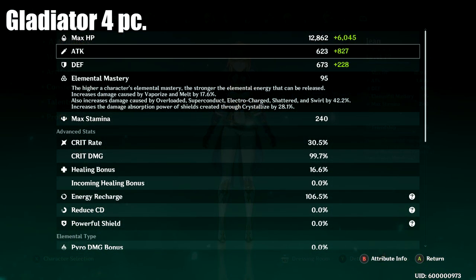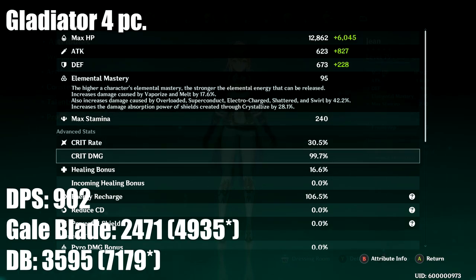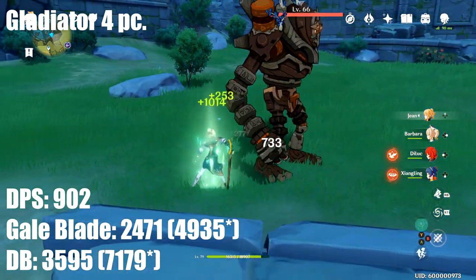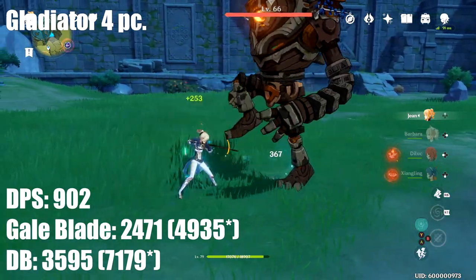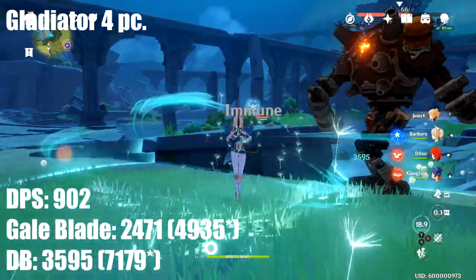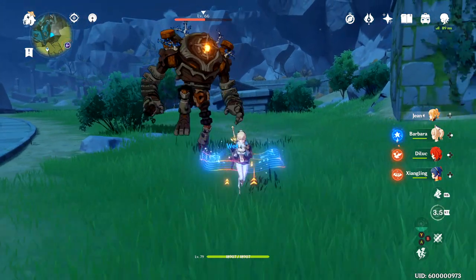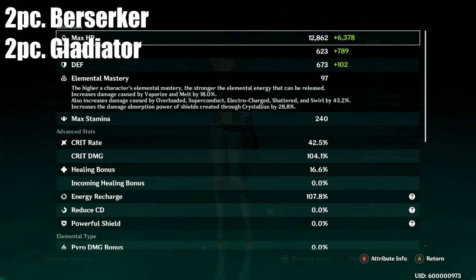The four-piece Gladiator set gives a total DPS of 902, with Gale Blade hitting for 2,471 and Dandelion Breeze hitting for 3,595. On crit, Gale Blade hits for 4,935 and Dandelion Breeze hits for 7,179. This build already hits harder than a lot of others I've shown you — that's mostly because I've leveled up my artifacts, weapon, and Jean — but you can see that the crit build really does a ton of damage.